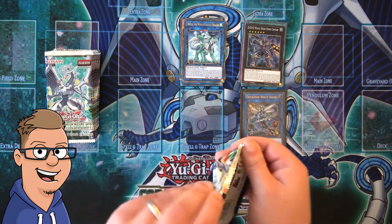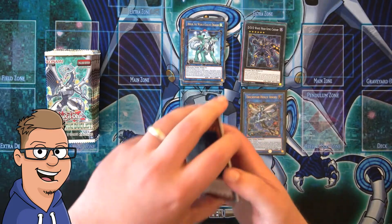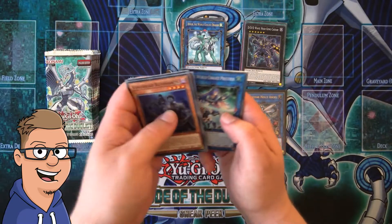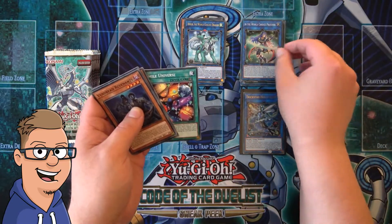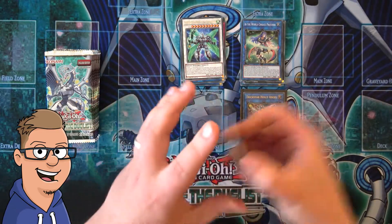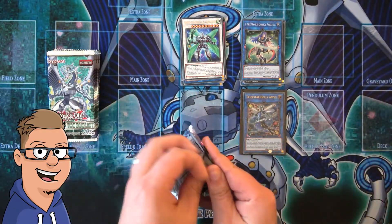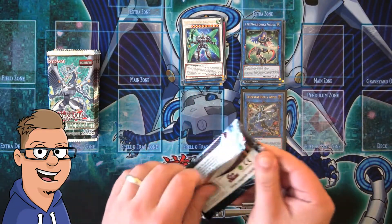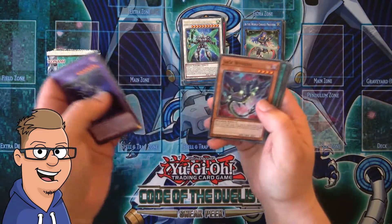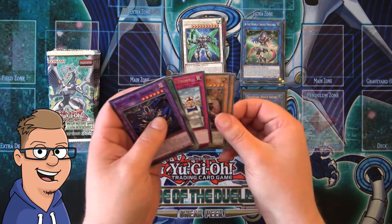But can you ever get too many of this card? I don't think so — maybe, just maybe. But it's a nice card, so I'm happy I pulled that one. Ip, the World Chalice Priestess — super rare. Hopefully the secret rares are in different parts of the box, because it kind of sucks knowing we're not going to get another secret rare for part two. But that's just how it goes.